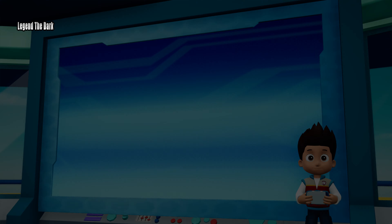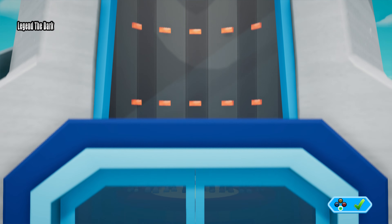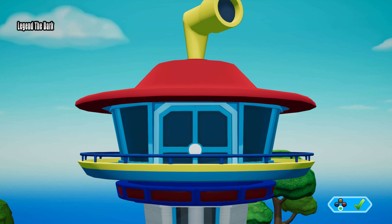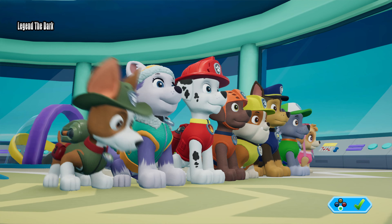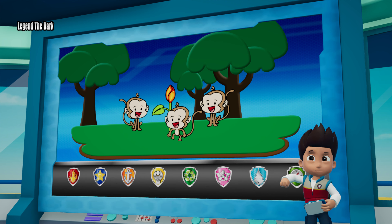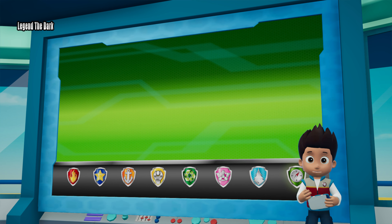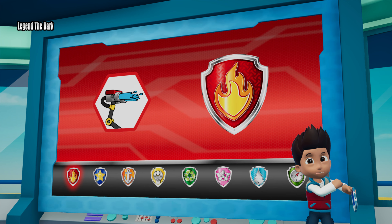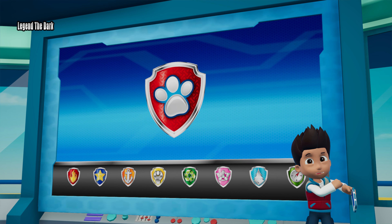Paw Patrol to the lookout! Paw Patrol, I just heard from Carlos in the jungle! A couple of monkeys were playing with the stinky stench blossom, and they got covered in stinky slime! We have to help them get rid of that stink! Tracker can help us find the monkeys using his super hearing! Then Marshall can use his water cannons to give those stinky monkeys a bath! Zuma can help Tracker get across the water with his hovercraft! Paw Patrol to the air patroller! Let's help those monkeys get rid of the stink!